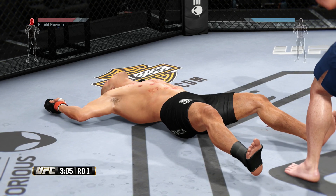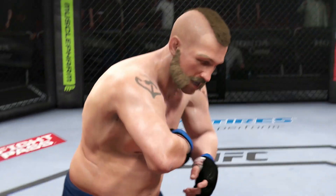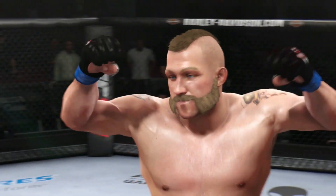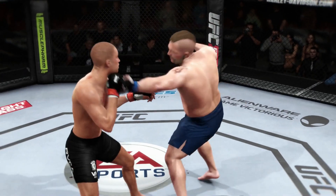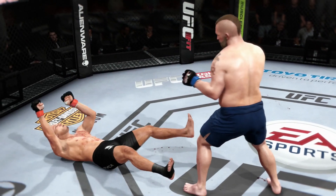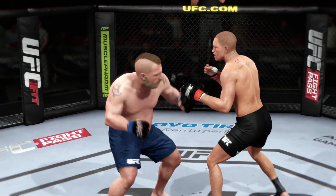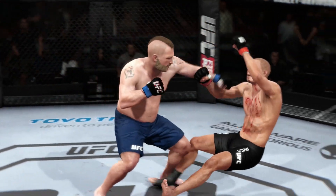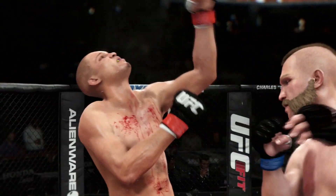The other thing that is very effective if you decide to block is parrying strikes. This is done by holding down the right trigger, and at least for the PlayStation 4 you want to use the triangle button — which is the top face button — to block to your head. When you do this and time it correctly with your opponent's punch, you won't just block it, you'll parry the strike which throws them off balance. If you return fire with a strong strike of your own at that time, there's a good chance they will be landed on their butt. You can even get flash knockouts doing this.